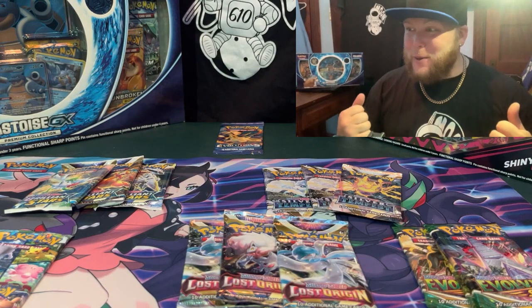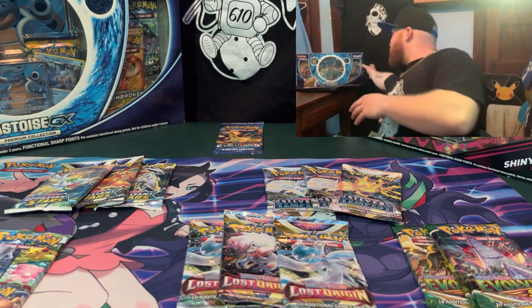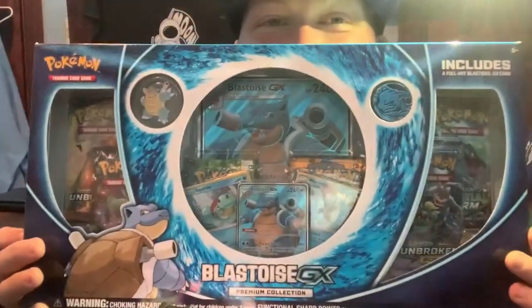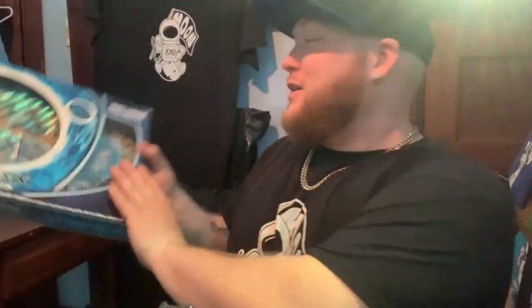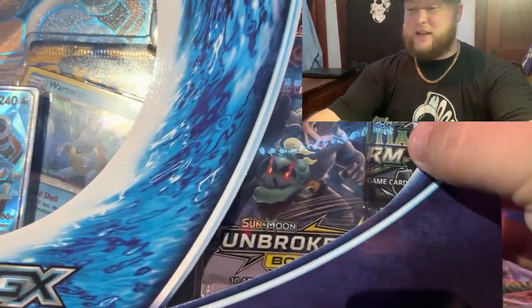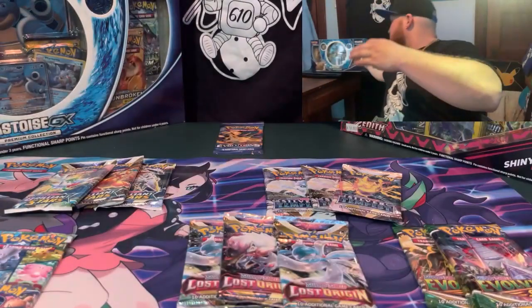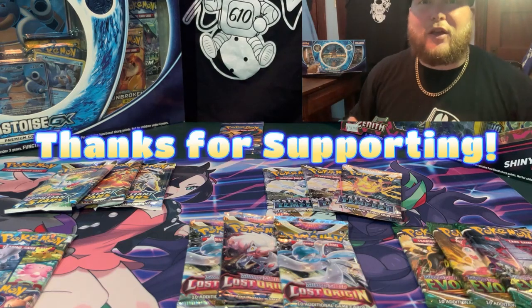Today boys and girls we channel Blastoise energy. I have recently purchased two of these amazing Blastoise GX boxes — you can see some amazing Blastoise promo cards in there. I'm super excited — premium collection box. There's some Unbroken Bonds in there, some Celestial Storm, I forget what set that is. It looks like Lost Thunder or something. I can't wait for that.